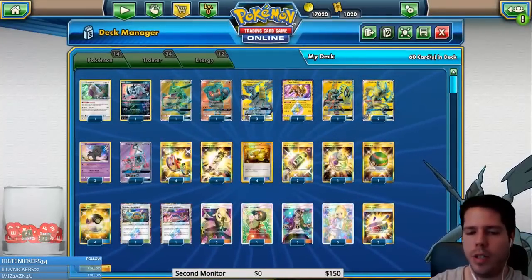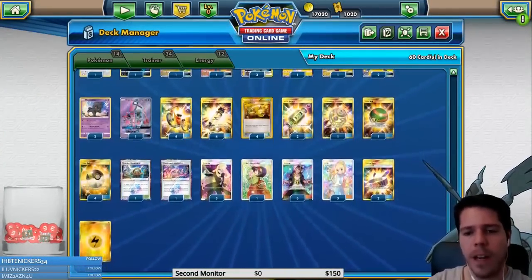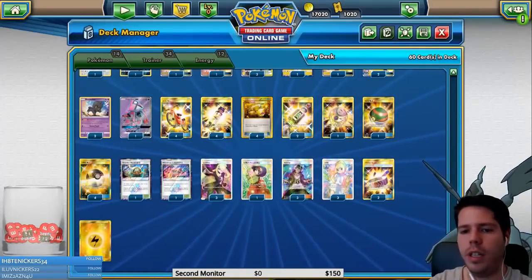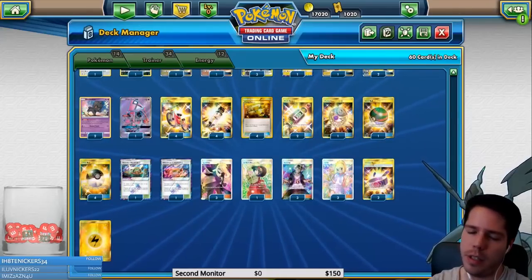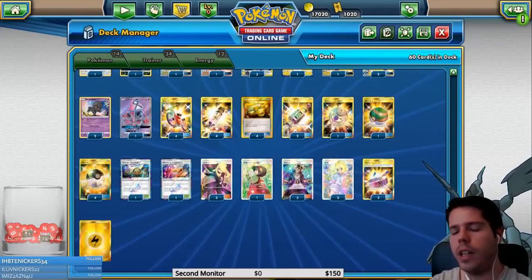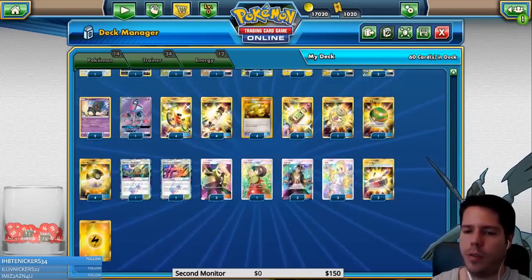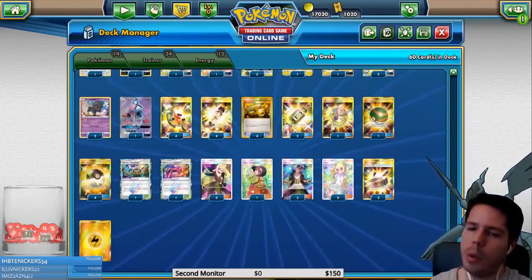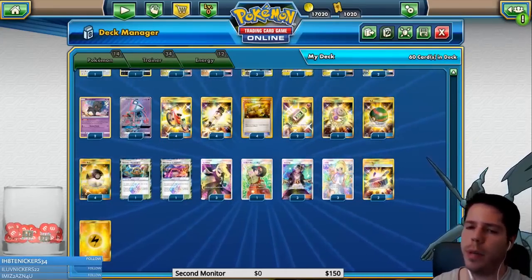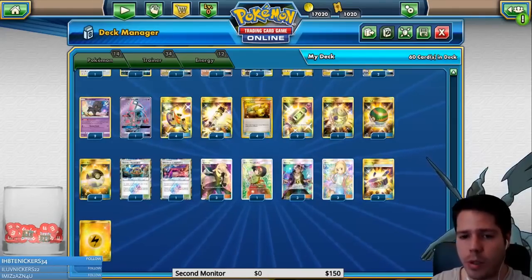Jirachi and Oranguru for draw, along with double Marshadow for Let Loose, and Tapu Lele to grab a supporter. Supporters-wise we have a thin three Lily, three Cynthia, and one Erica — I think this is the biggest weakness of the deck. I'd prefer four Lily, four Cynthia with four Acrobike and one Erica, but three-three-one feels super greedy. That said, it worked at the tournament. Triple Guzma as well.